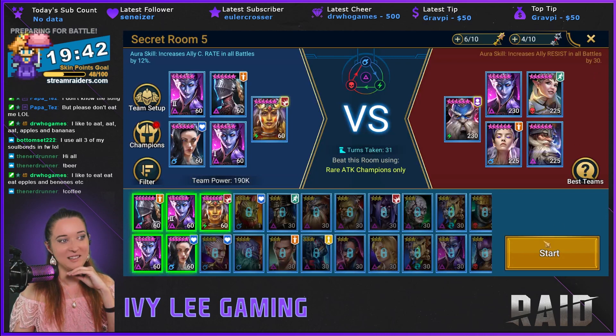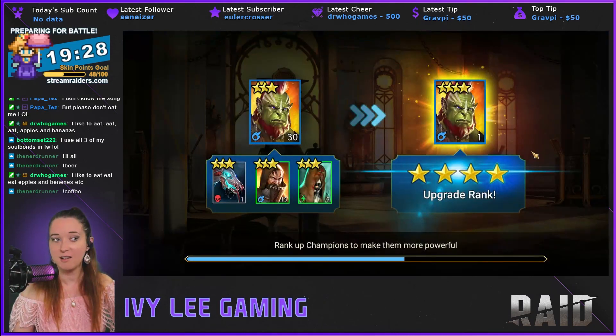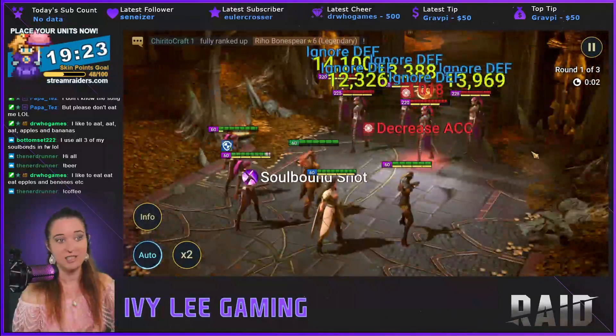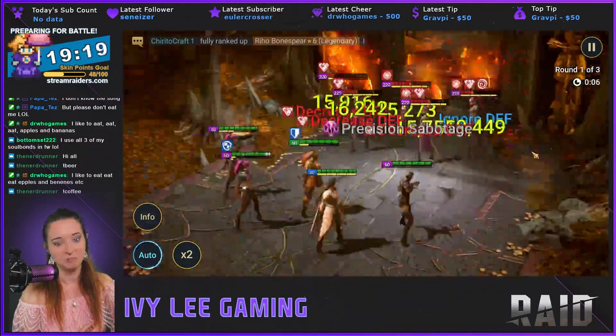Everyone does have masteries in this build — terrible, I'm so embarrassed. It's quite funny though, but it works. The crit rate aura helps — I use it just to get their damage a little bit better, especially if lacking 100% crit rate. Be crit capped though; it's better that way. I'm going to let this run on auto and see if it can do it — I'm not sure if this can. If I rebuilt Elhane it probably could.